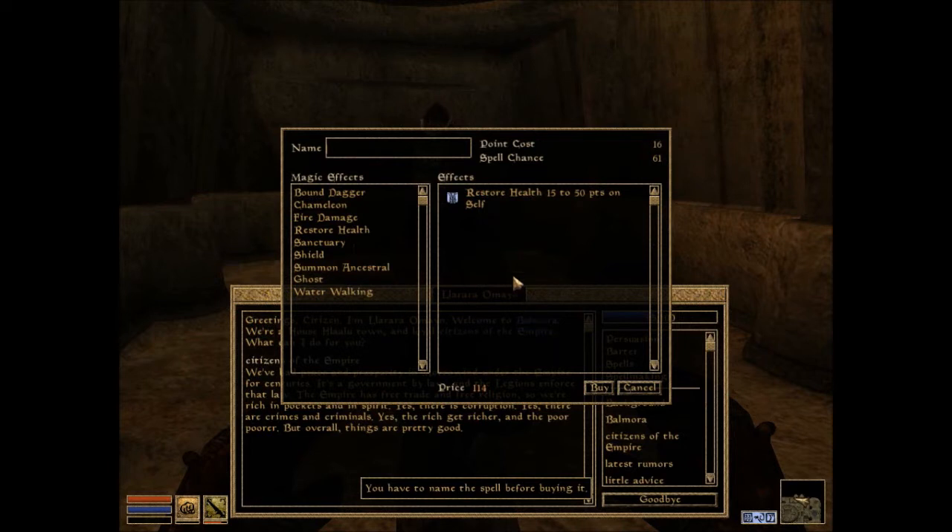Oh, I have to name it - I can name this! I miss this so bad, I hope it's in the online. Being able to make your own spells is so awesome. What shall I name this? I will call it the Blue Buff. I hope someone gets that reference.